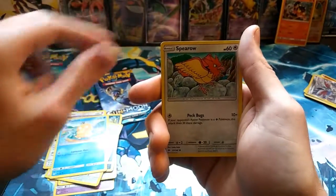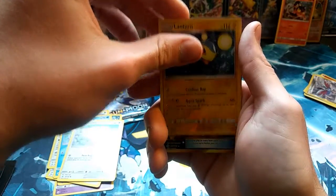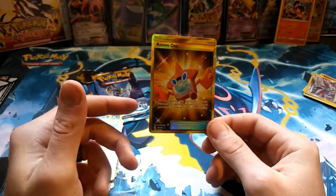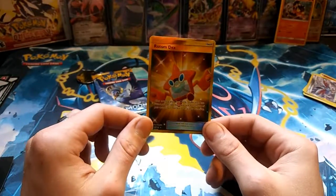There we go — now we got a Hypno, Trumbeak, Rainbow Energy, Alolan Meowth, Pikipek again, Eevee, Psyduck, Spinda reverse, Lanturn this time around. And our rare for the pack is — oh dude.